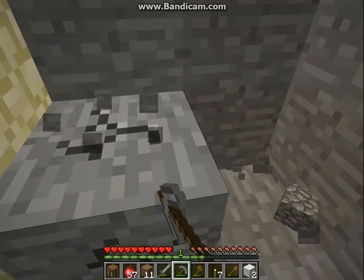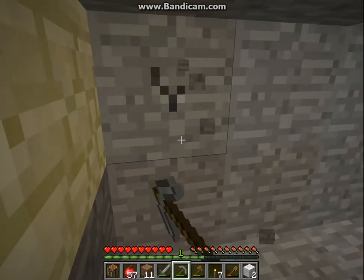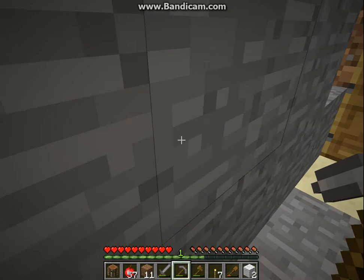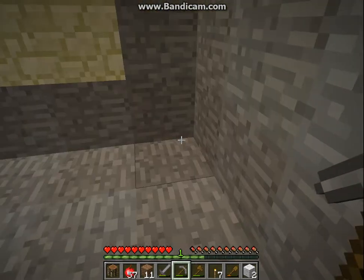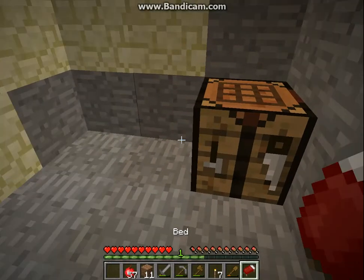Basically, I'm gonna build myself a little hut. Huts are important, you could say, for the first day. I have no wool — wait, do I have wool? If I have wool, that would literally save me right now. I have one. Perfect, I can make a bed. Perfect, so you don't have to wait the whole night. I don't wanna really use this orange wool cause it's the only wool that I have, but you gotta do what you gotta do.